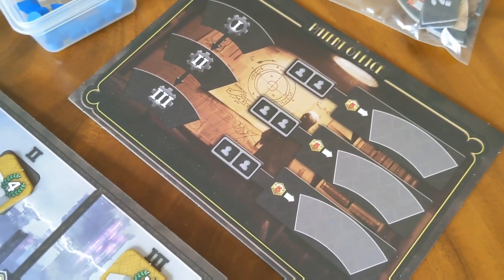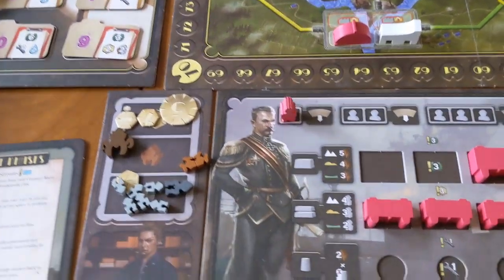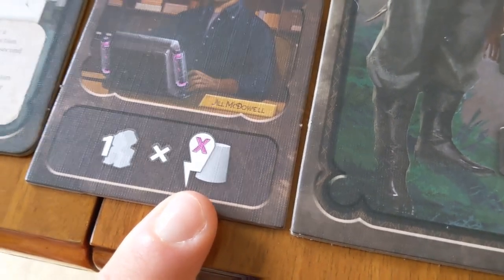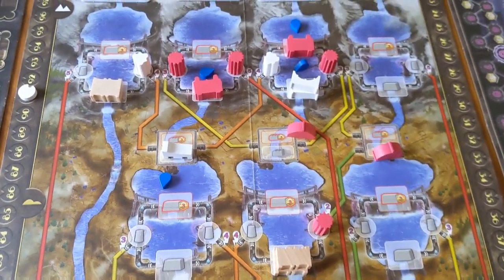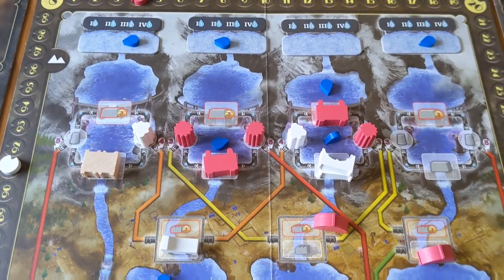Additionally, there is another player board where you can actually get these other upgraded resource tiles, which give you little upgrades as well. You've also got to make sure you're making use of your unique power — for example, I can spend these resources to build my conduits at a much better conversion rate, a one-to-one ratio where normally it's a two-to-one ratio. So there is so much to think about, and at all times you are going to be engaged while still considering what your opponents are doing, because they can really throw you under the bus and start diverting all your very valuable water away from you.